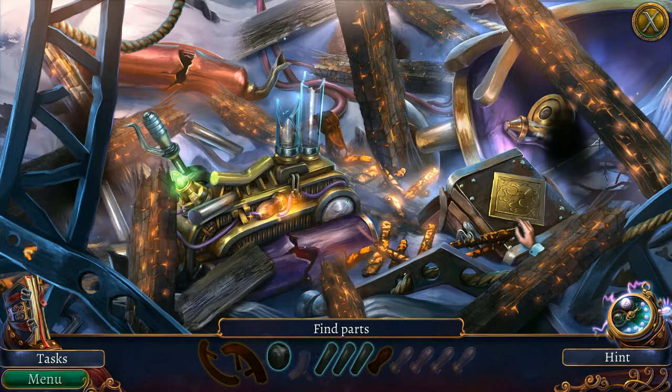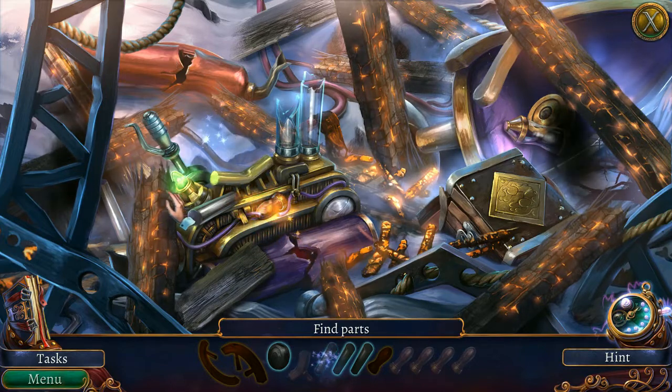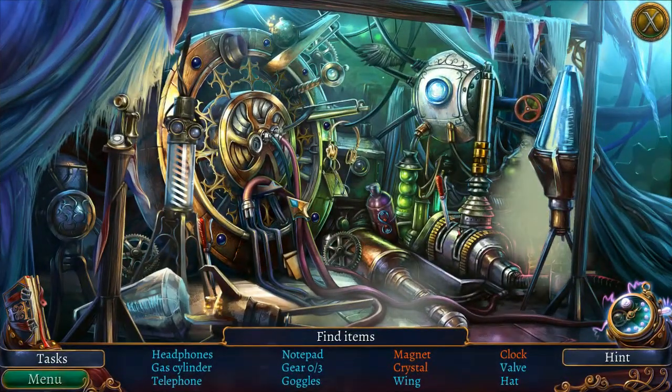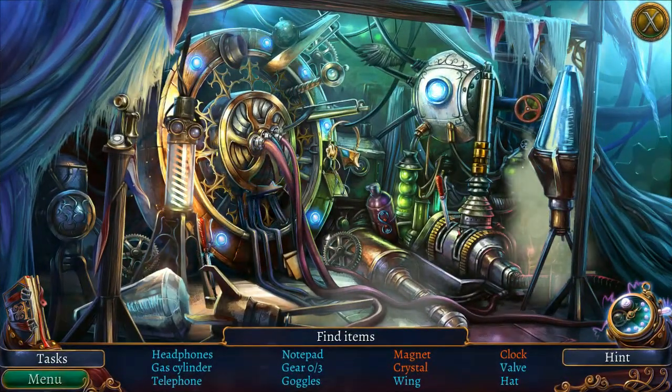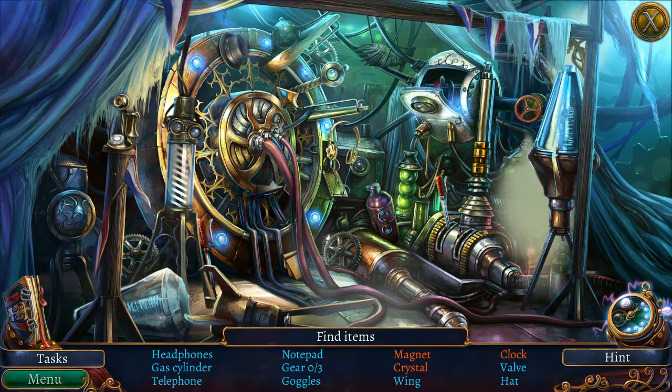It's 50-50 this time. After an opening puzzle in which I was asked to find 12 items that were all relevant to the experiment I was about to help with, I allowed myself to hope that the game was going to be bold and attempt fully justified puzzles. But sadly, it wasn't to be. Instead, the game is split between traditional 12-1 screens, silhouette screens, and assembly screens.